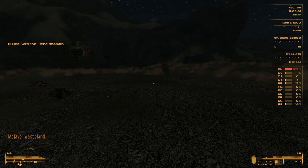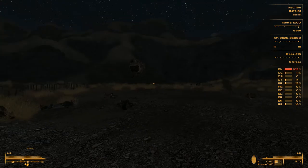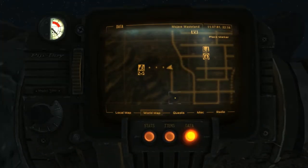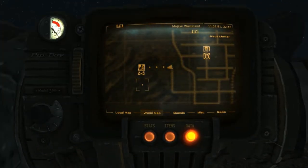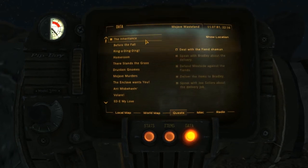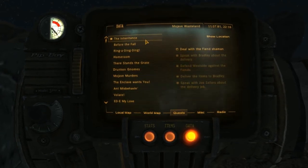Hi guys, welcome back. Part 26. Let's play Fallout New Vegas. We're moving along quite nicely. We're gonna do some work for Bradley — doing the quest 'The Inheritance' and we have to deal with the fiend shaman.